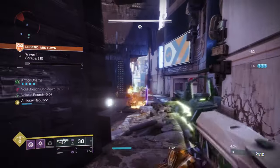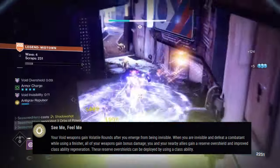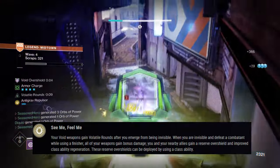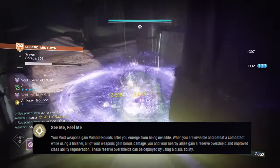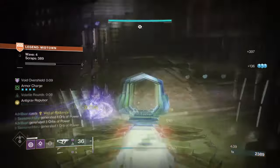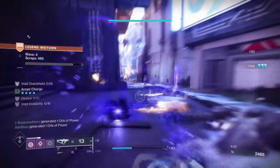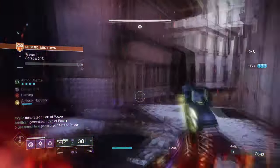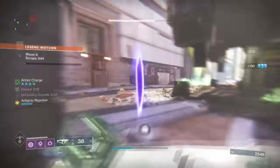Expanding on this, applying Gyrofalcon's exotic trait, See Me Feel Me, will allow our Void weapons to generate Volatile Rounds after breaking our invis. So combining this with Manticore will allow us to trigger Volatile Rounds non-stop while in the air, getting that damage reduction and damage boost all at the same time. Also to note, since we are going invis while in the air, it does also grant us an extra leeway of protection, since if all else fails we can easily remove ourselves from the situation and recover without the enemies noticing.